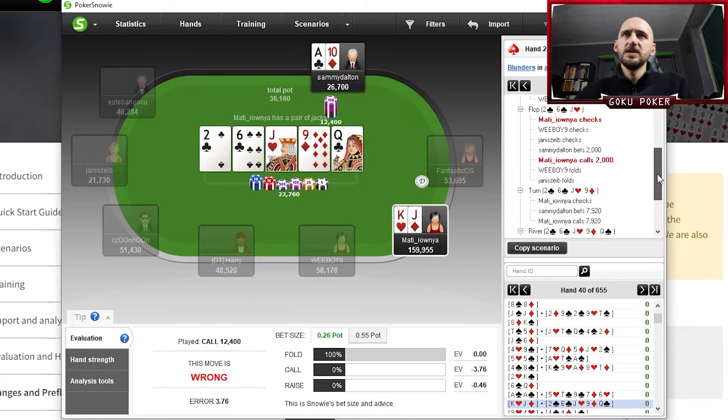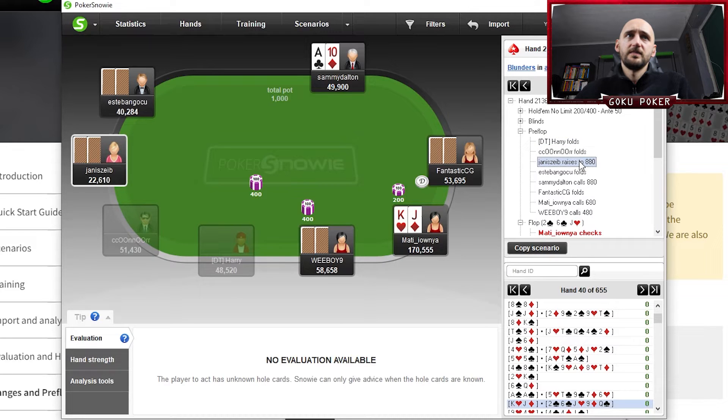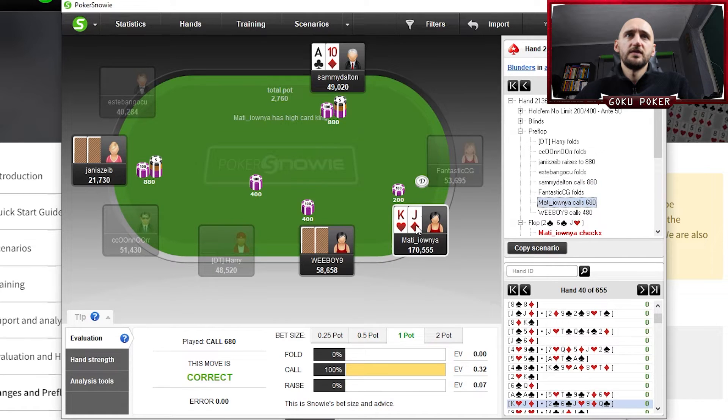The next hand also has a pretty big EV loss. Once again a spot where we have over 400 big blinds. These deep stack situations are quite different from your usual tournament spot, because once you build such a huge stack, you're looking for taking slightly EV-minus spots just to keep building. This hand happens on 200-400 blinds with ante 50. A middle position player opens to a little over 2 BBs, the cutoff calls, and we decide to call from the small blind. The big blind completes as well.